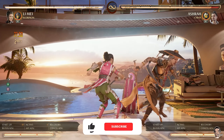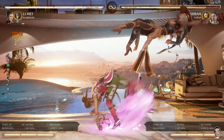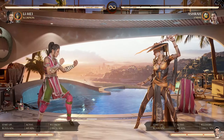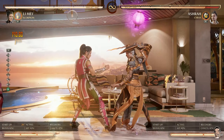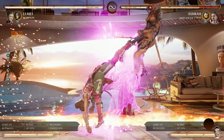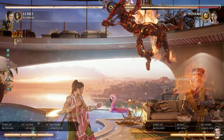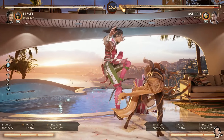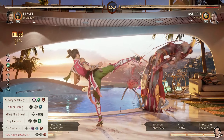Li Mei has quite a few combo starters ranging from her 1-2-4 to her 2-1 and even her 4-3-2-1. Regardless of which combo string you decide to use, when it comes to starting your combo with Scorpion you're always going to want to go into Sheezy Lion, which is her down-back-3. Despite it being a little bit weaker than Chain Reaction, Sheezy Lion pairs better with Scorpion because it allows you to get a free Sky Lantern setup. When you're in the neutral, the best time to call Scorpion in is right before Sheezy Lion connects.